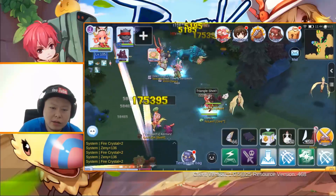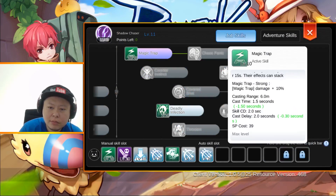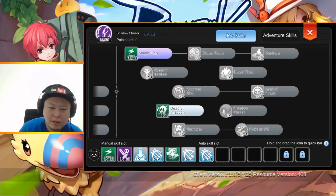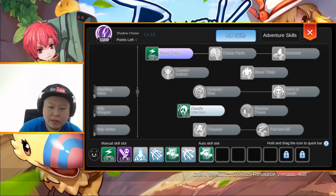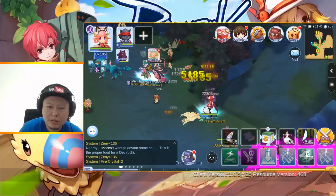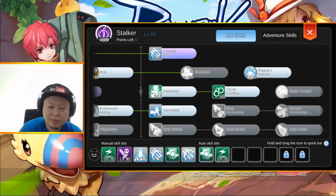I'm still hunting Geographer with triangle shot because mana trap's damage is not good enough to one-hit KO these enemies — it's just way too low. Let's try mana trap... it's kind of buggy. With enchant deadly poison, mana trap damage on Geographer is only 36,000 with the same setup, and since it's not a one-hit KO, it's a little bit slower for EXP per hour.